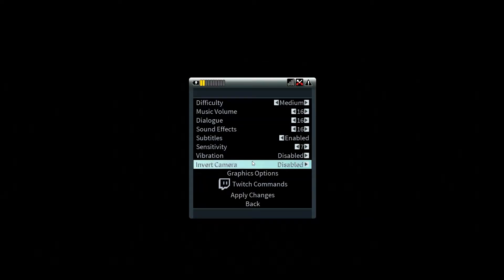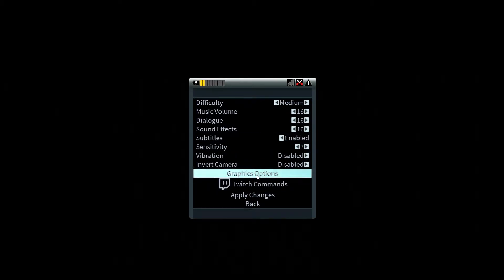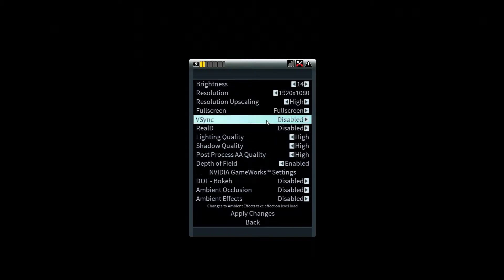The settings, however, are quite impressive. You've got separate volume options for dialogue, sound effects, and music. There are sensitivity options for your mouse — I haven't changed it at all and don't have a problem with it. It's not like you're aiming down sights or anything like that in this game.